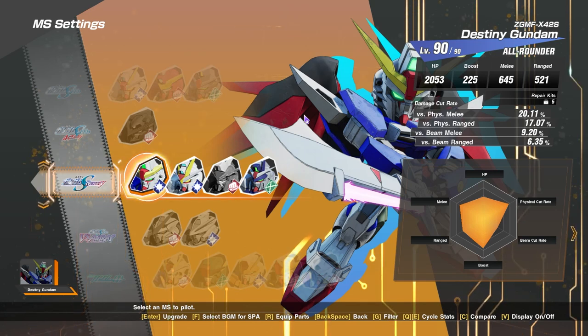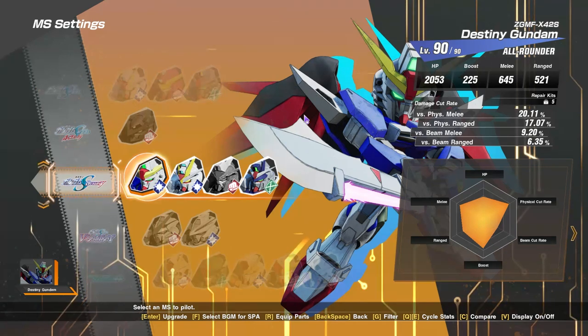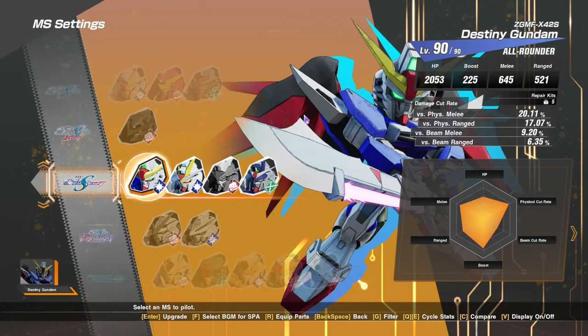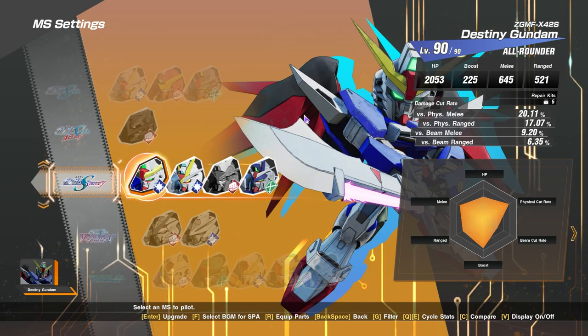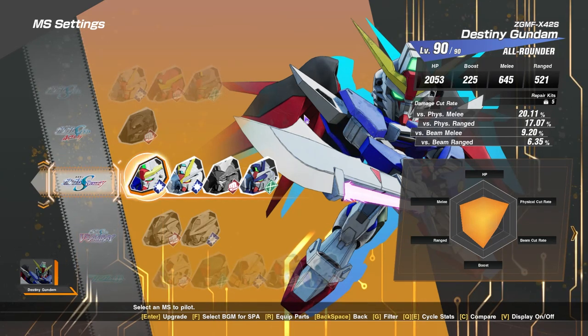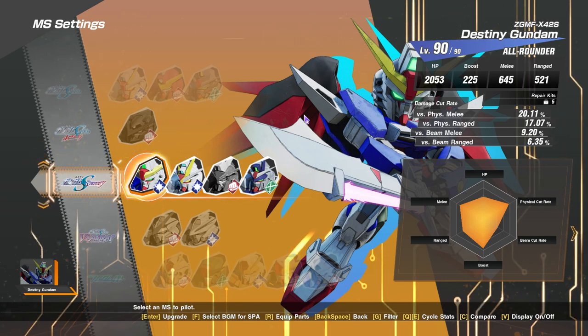Alright guys, SupremeKami here and today we are going to be talking about Destiny Gundam. Destiny Gundam has gotten a substantial buff via the version 1.3 update because the all-rounder unit has gotten a really big buff after using the roll action. So we are going to be taking a look at this unit today at base level 90.